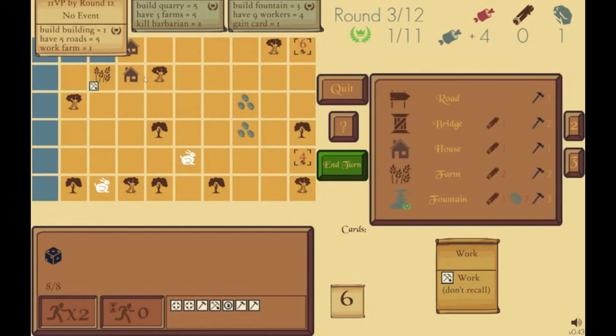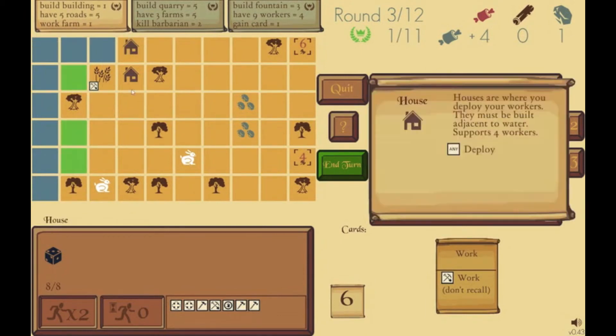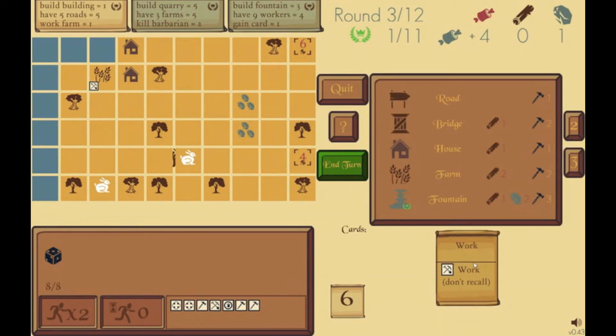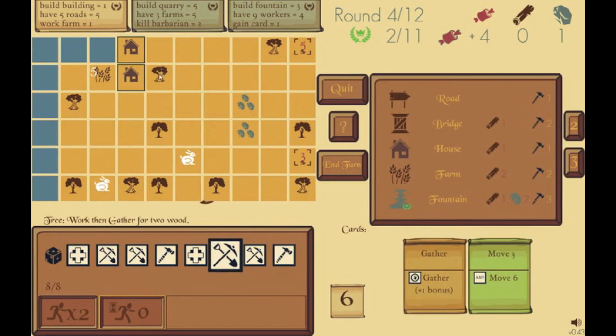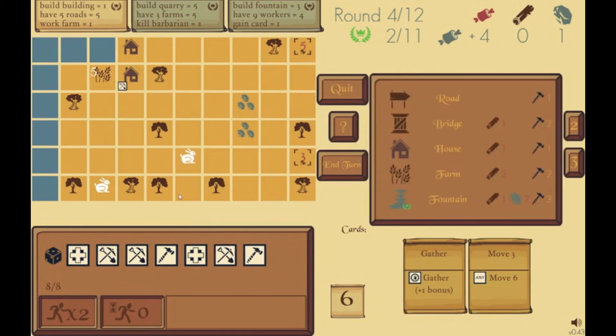I can keep building buildings and those will keep giving me points. I have my worker and work card, so I should go chop this tree to get wood, which will in turn allow me to build another house. I'll deploy a worker to chop that tree. I also think I want to build some roads — every time I build a road that counts as a building and gives me a point, and if I have five roads that gives me five points. So building five roads is actually worth ten points in this game, which is quite a lot.